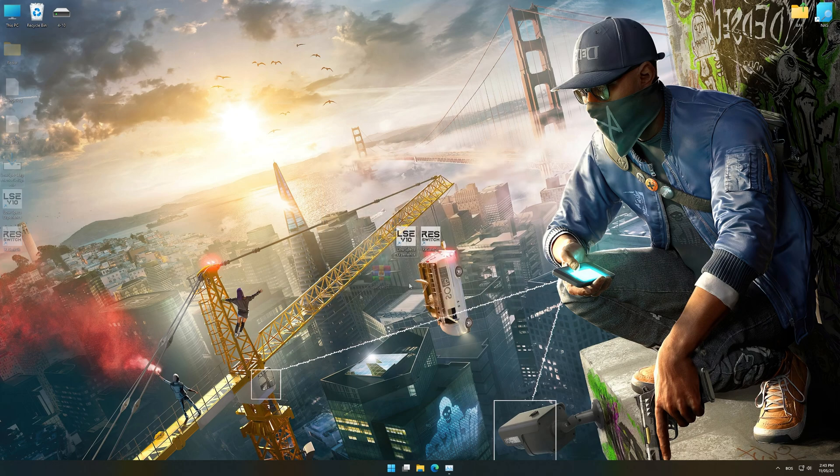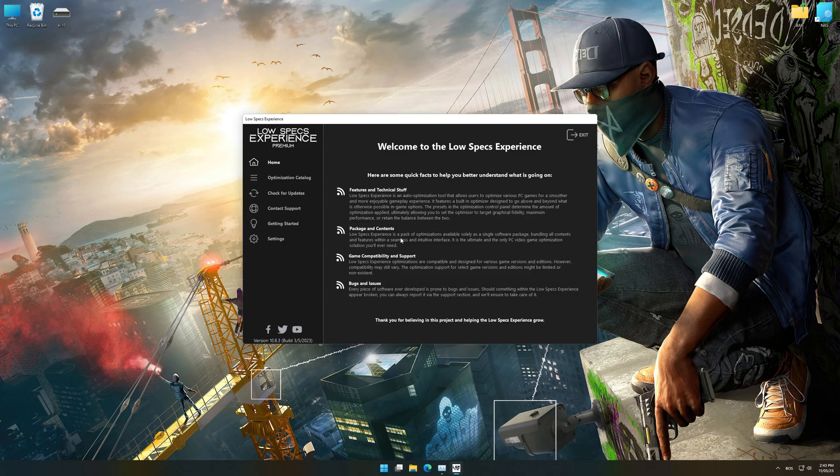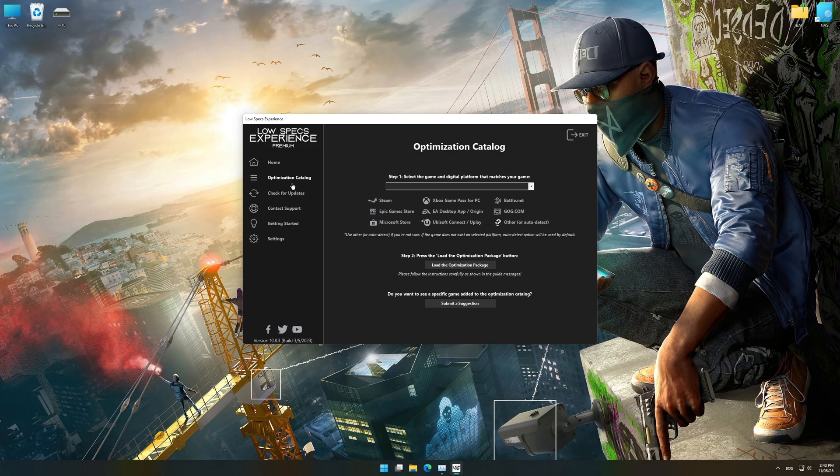Once the installation is done, start it from the newly created Desktop shortcut and select the optimization catalog. From the top of the menu, select the applicable digital platform and then select Watch Dogs 2 from the drop-down menu. Once that is done, press Load the Optimization Package.